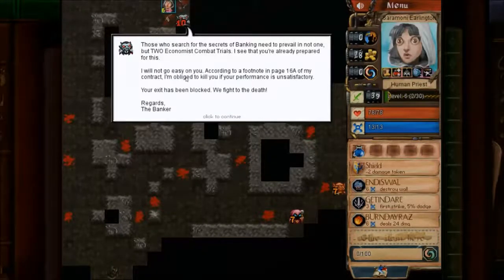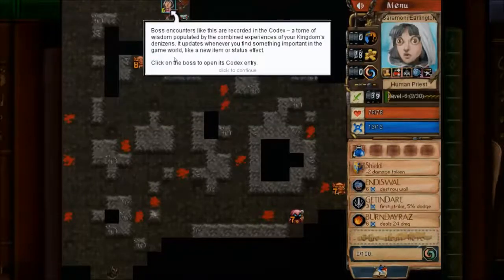'Those who search for secrets of banking need to prevail in not one, but two economic combat trials. I see that you're already prepared for this. I will not go easy on you. According to a footnote on page 16A of my contract, I'm obliged to kill you if your performance is unsatisfactory. Your exit has now been blocked. We fight to death.' Boss encounters like this are recorded in the codex — a tome of wisdom populated by the combined experiences of your kingdom's denizens. It updates whenever you find something important in the game world, like a new item or status effect. Click on the boss to open its codex entry.